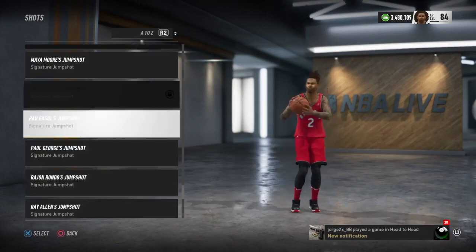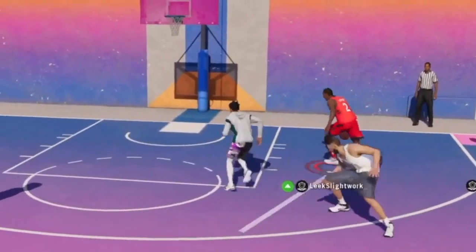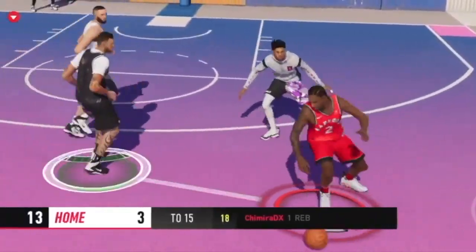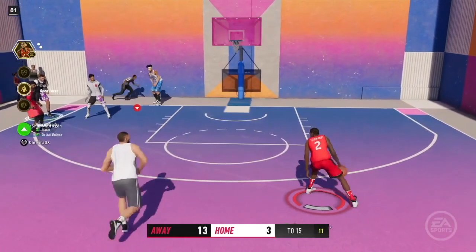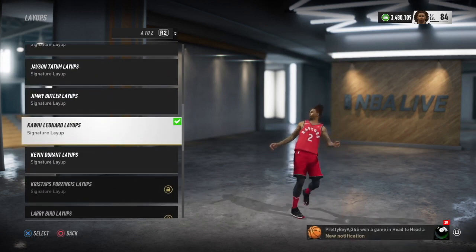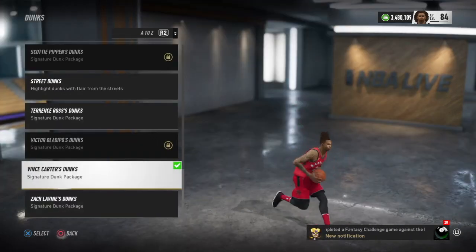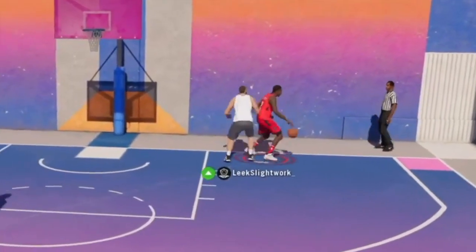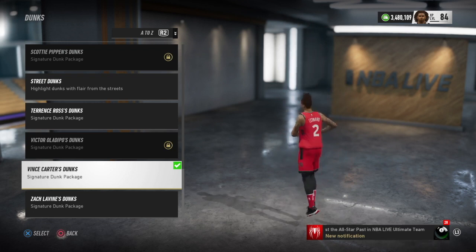Next, my go-to jump shot is JR Smith — pretty quick. If you're used to shooting a quick jump shot, JR Smith is the way to go. For layup packs I use Kawhi Leonard, who is actually kind of shifty. For dunk animations I use Vince Carter — I genuinely get more bodies and contact dunks with Vince Carter than any other dunk package, plain and simple.